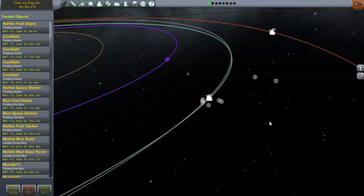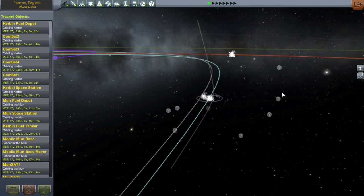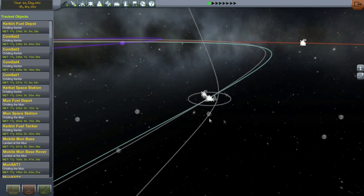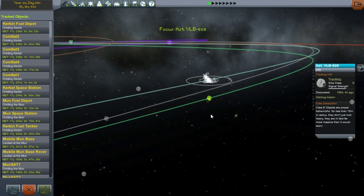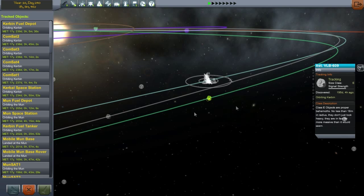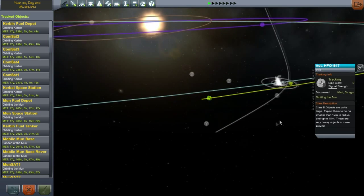I'm not sure if this applies to all the other planets, but as far as how the tracking system works and everything else — basically, right now you can see that we are tracking a couple of asteroids. As far as I know, you can track as many as you want. You can see we have a Class E here, and I think I'm tracking a Class D as well.